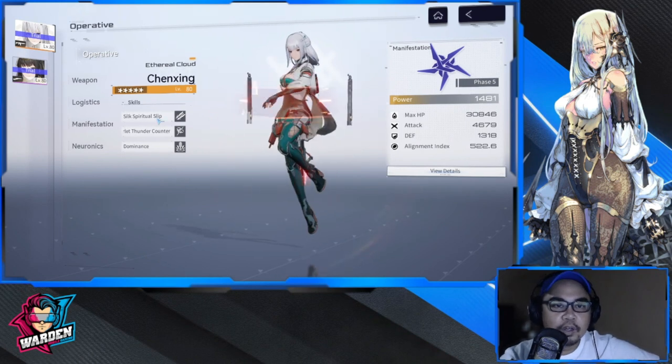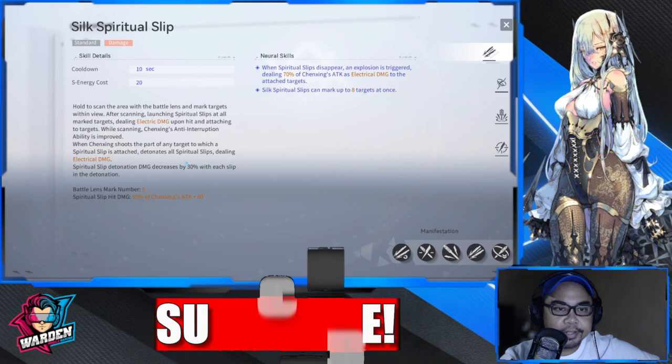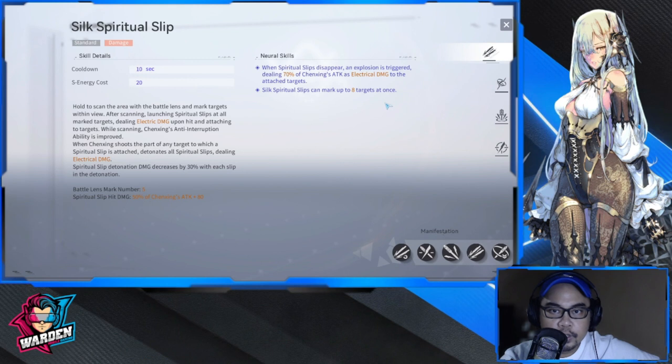Chen Xing starts off with her standard skill, which deals electrical damage. This attaches to a maximum of eight targets. The spiritual slip hit deals 50% of Chen Xing's attack, and when it detonates there's another 70% damage. Both scale on Chen Xing's attack, so take note of that.